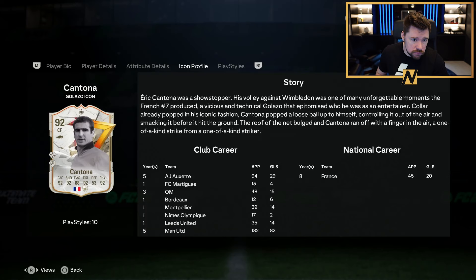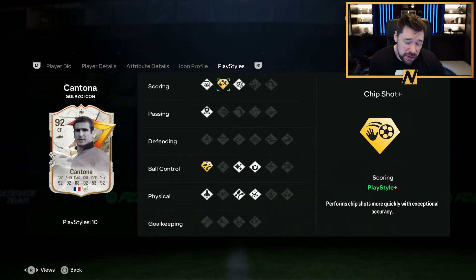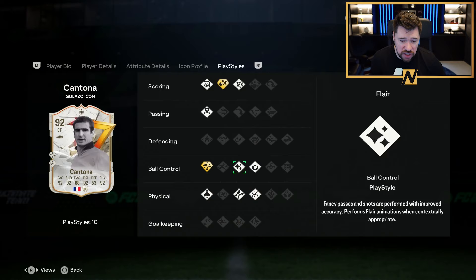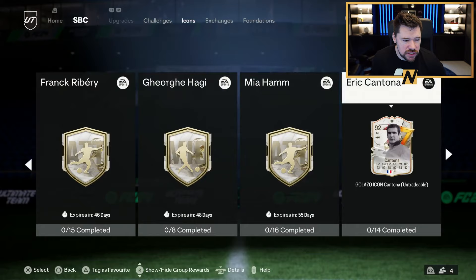In icons there's a five star, four star Eric Cantona. Good pace, good shooting, good dribbling, good physicals — really good in those categories, decent passing. Chip shot plus, finesse shot, power shot, incisive pass, technical plus, quick step, acrobatic, first touch, traveller — great play styles. A hawk chem style on him is a big yes. 14 squads required — but he's not tradable, that's unlucky.